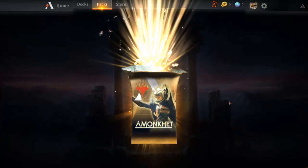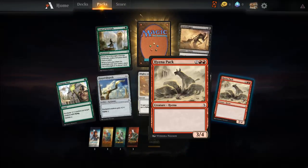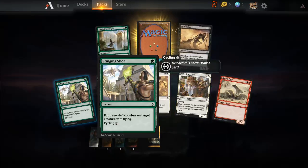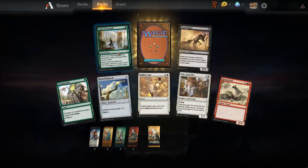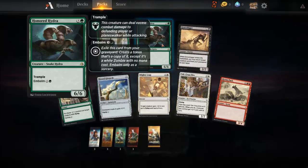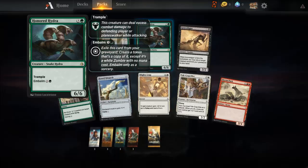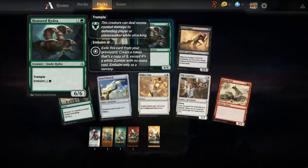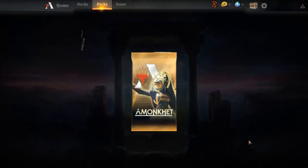We're going to open up the other two packs — hoping for planeswalkers. Hyena pack, nothing special there. One card puts three minus-one-minus-one counters on a creature with flying. And we got the Honored Hydra — trample and embalm. Embalm means when it's in the graveyard you can make a token of it, except it's a white zombie with no mana cost. Pretty good.